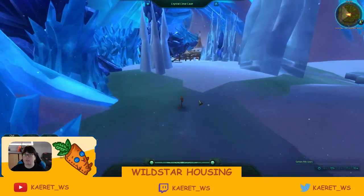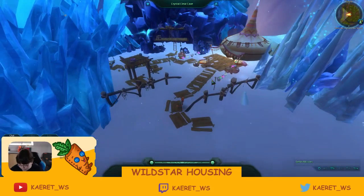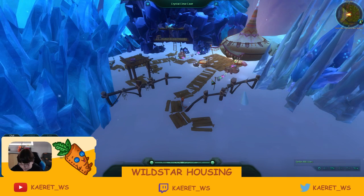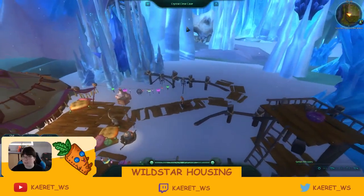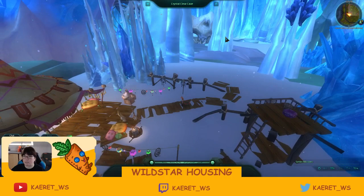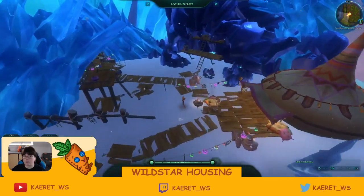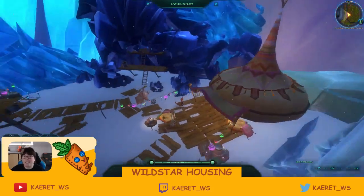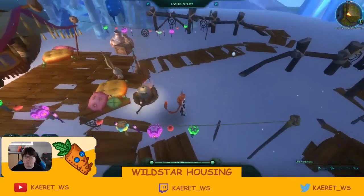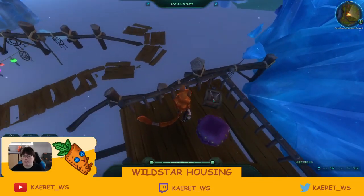Over here we have a little Lop camp. I think it's Tucky or Techie Tucky the Lop — they were friends, or thought they were friends, with the Big Blue, and once Big Blue died they just stayed and built this to protect them or something. There's a long in-depth story I wasn't able to follow completely. Everything is Lop-sized — the utensils, the weaponry — even the little lookout tower has his little weapons; he's ready to protect.